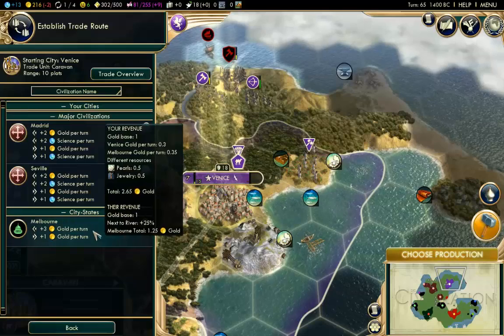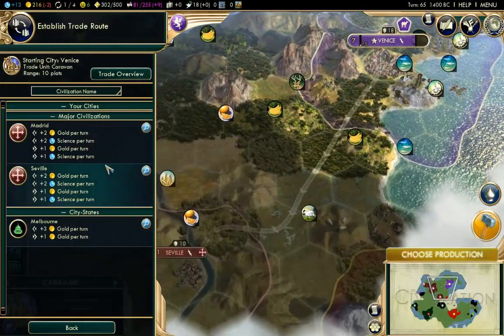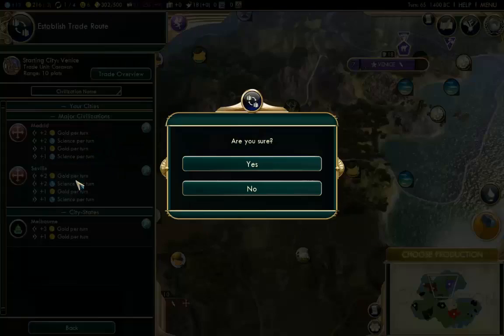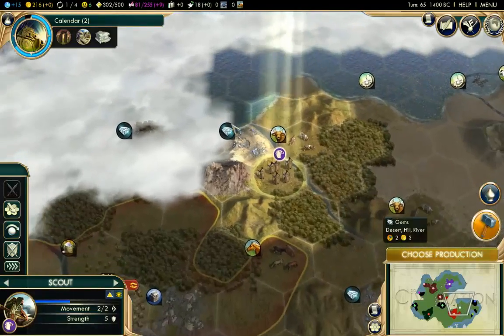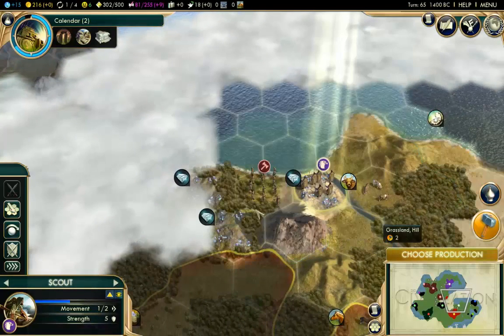I think I'll trade with Spain. Which city is closest? Seville is the closest city. I'm going to be giving Spain one science and one gold, but I'm getting two science and two gold in return — so I think it's worth it. It's definitely a bigger benefit to me.